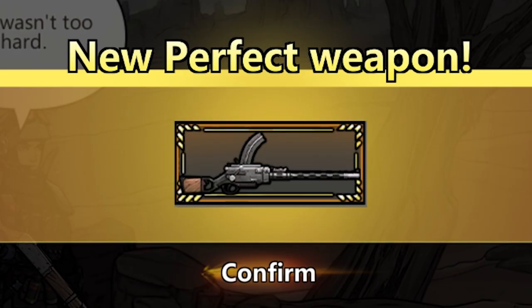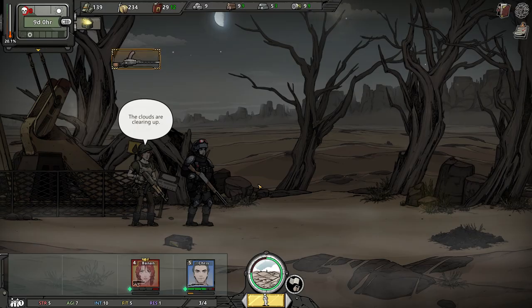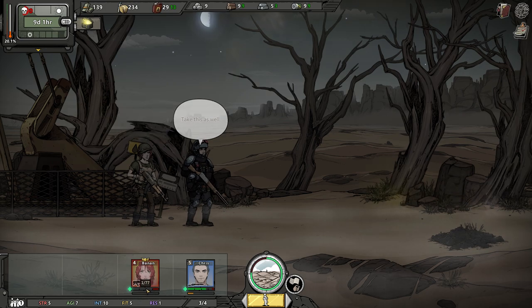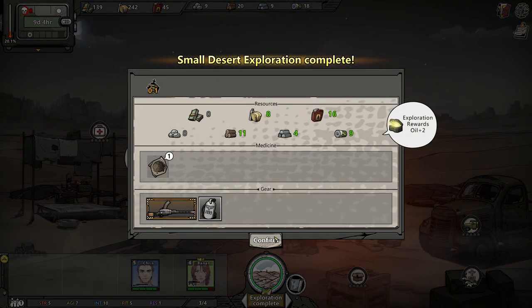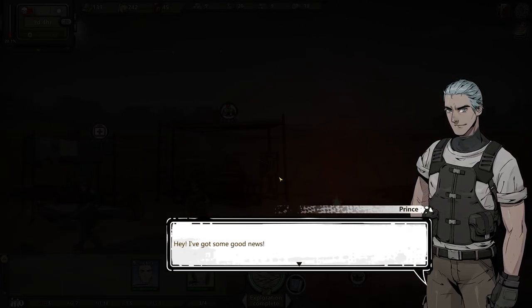He hit me with that skill — she wasn't that low on HP, she was like a little bit over half. Oh my God. Here I'm thinking I'm going to struggle from not having Horon on the team — nah, man. This dude's hitting me with his powerful skills and he'd kill me.